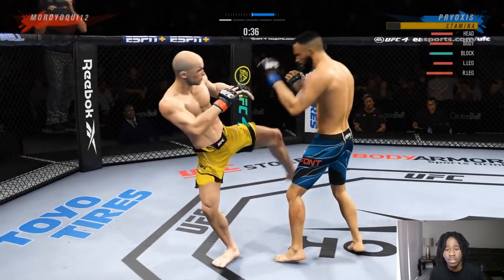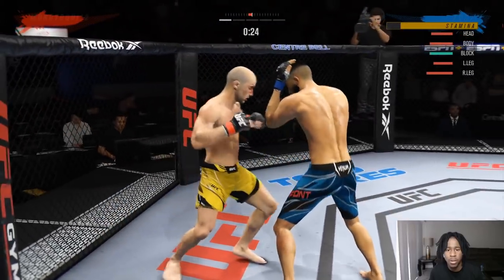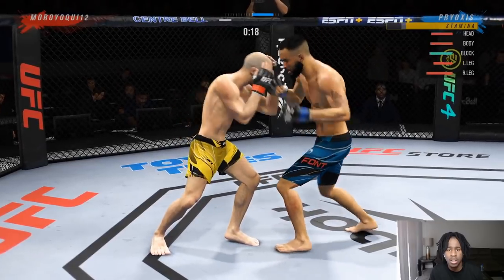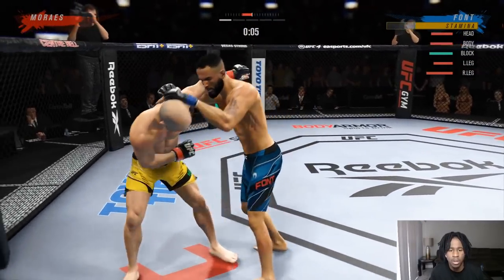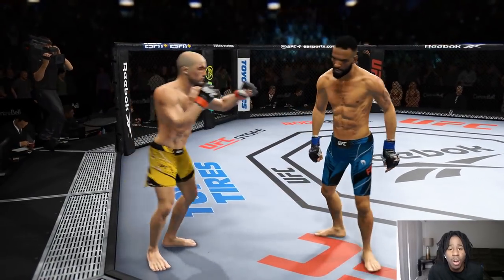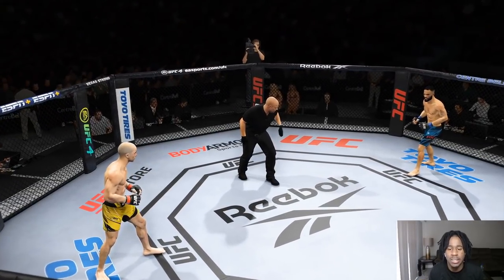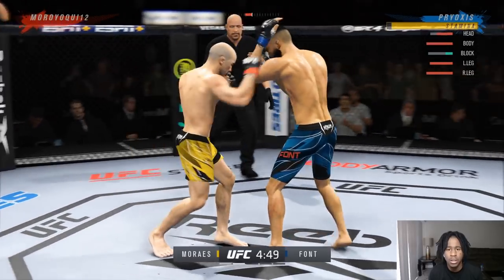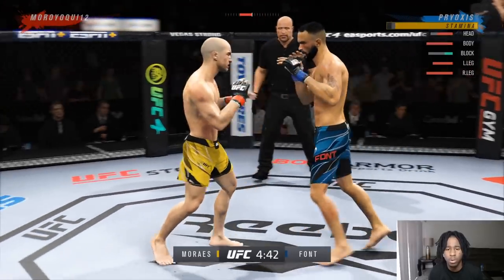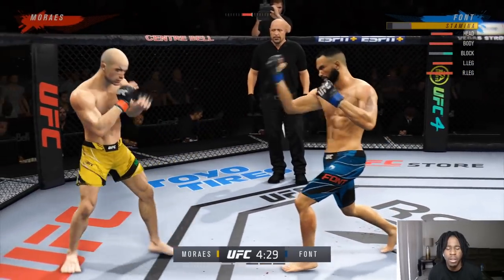Lead hook to the body faint, real hook — he throws a knee, lead hook to the body again. He shoots a takedown which is odd — we throw two body knees then a punch to the body. I always like to work that body hook. Moraes has very bad stamina and a bad chin, so I'm just going to break him down. Rob Font has a very good chin — we can absorb some damage and be fine. Jab-cross, jab-cross, uppercut, low kick but no damage because we're crowding him.